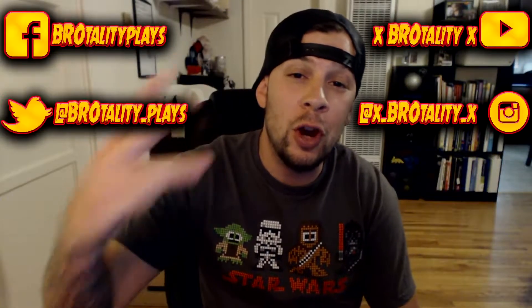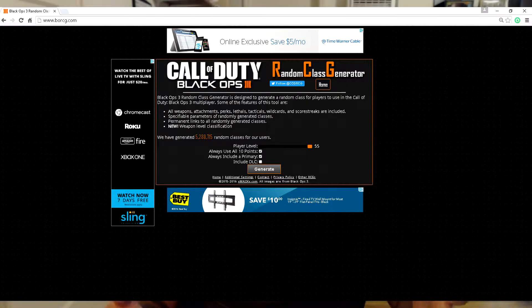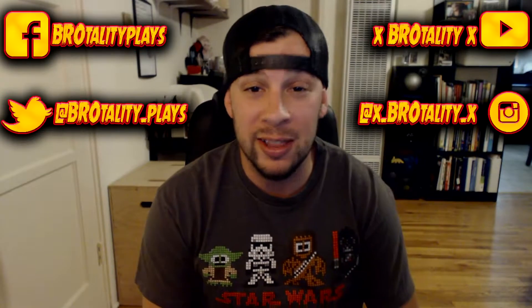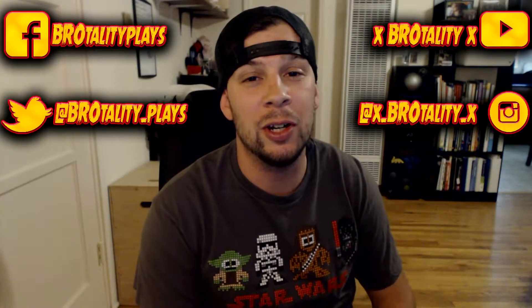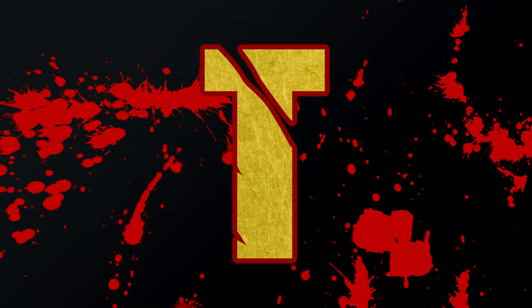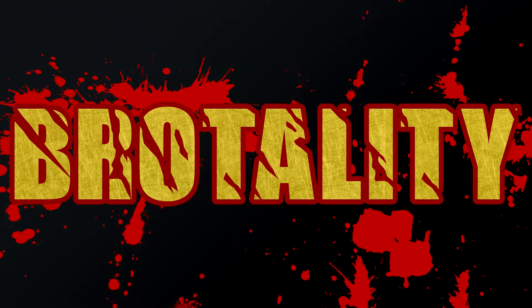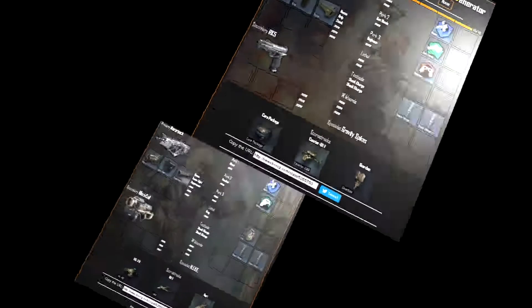What's up YouTube, Brutality here. Welcome to the third installment of the random class generator challenge — the challenge where I let this website pick what class I'm going to be running. The first class we're going to be using is the Dingo with the recon sight and grip stock. Secondary is the RK5, with perks being Ghost, Fast Hands, Engineer, two shock charges. Score streaks are the care package, counter UAV, and guardian.